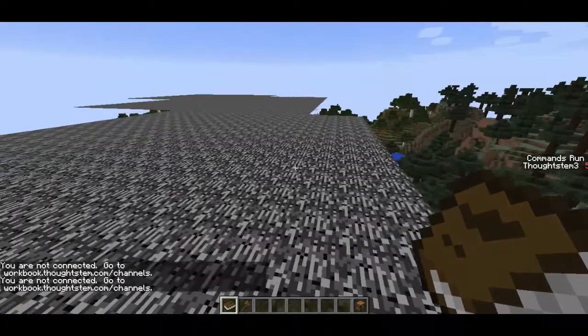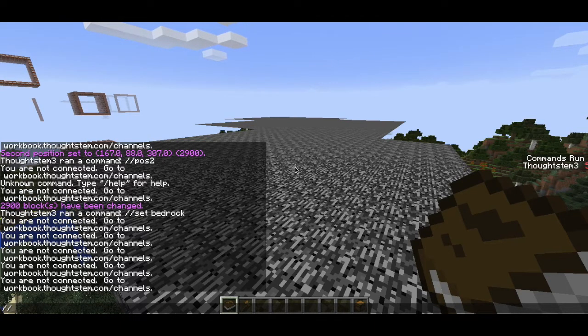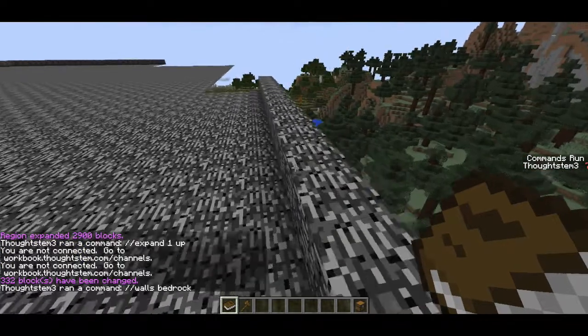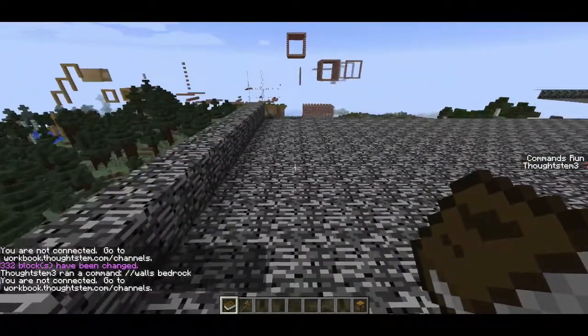But we need walls first, so I'll use a few more WorldEdit commands. I'll first expand my selection up one block — expand one up. And then I'll do slash slash walls bedrock. So now my whole bedrock platform has kind of a lip so that the lava will not fall out.